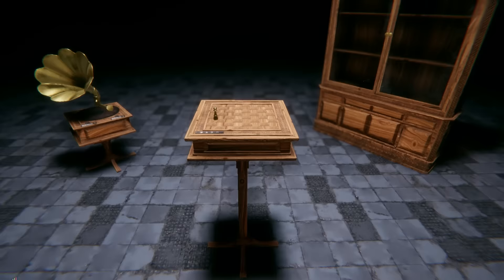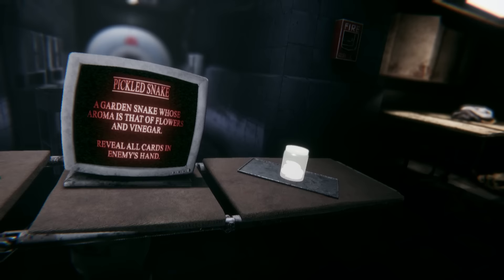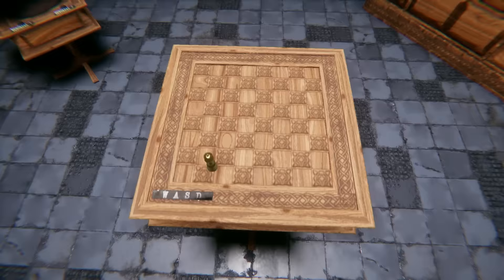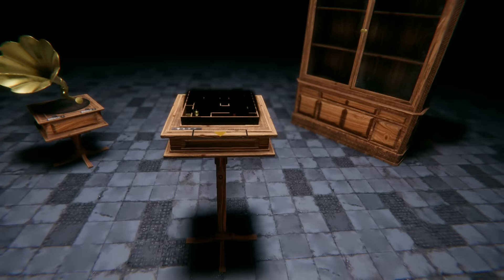Oh it's a pickled snake - it looks like poop! It reveals all cards in enemy's hand - that's kind of useful. I'll take the green poop, thank you. Now I'm making it my mission to reveal this whole board whether it's good or bad. The skull lock discards all cards in your current hand and redraws new ones, or reshuffles all playing cards. Let's get some healing - healing is always good.